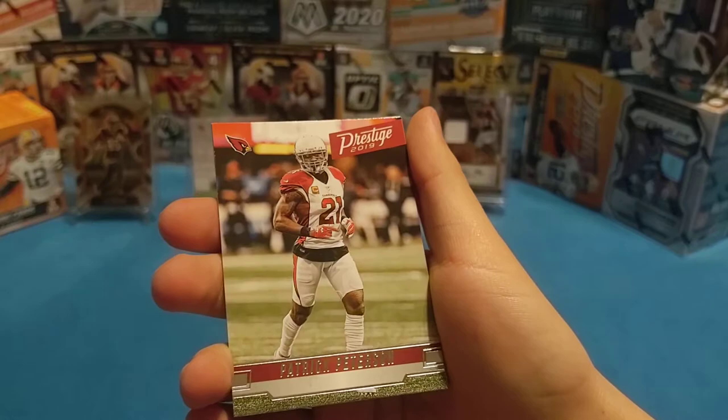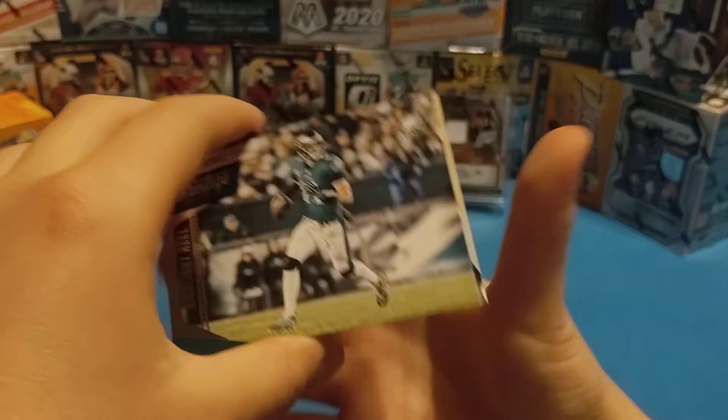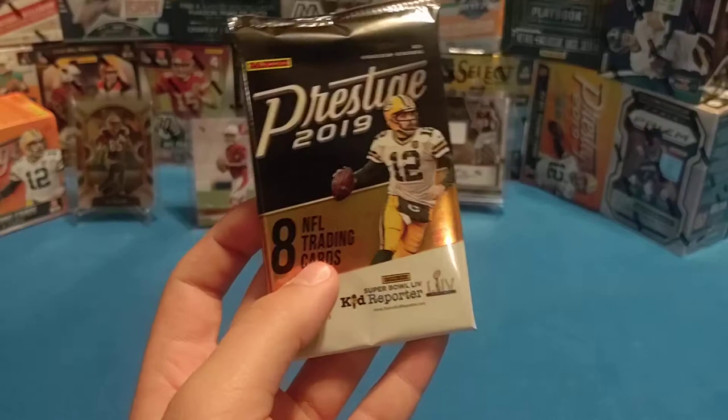Our next pack: David Johnson, Patrick Peterson, Ryan Kerrigan, Derrick Henry, Marcell Ateman, T.Y. Hilton, Highlight Reel Carson Wentz — made a lot of highlight reels this year — and a rookie Josh Allen for the Jacksonville Jaguars. Our next pack — so this is either the Mem or the Auto.